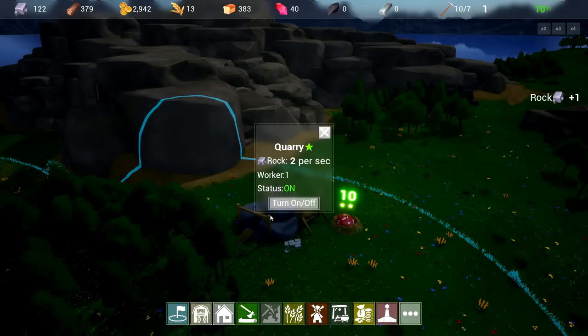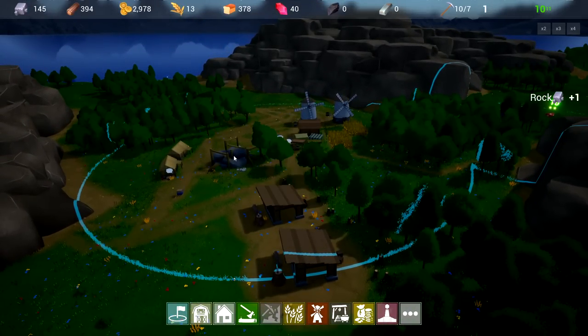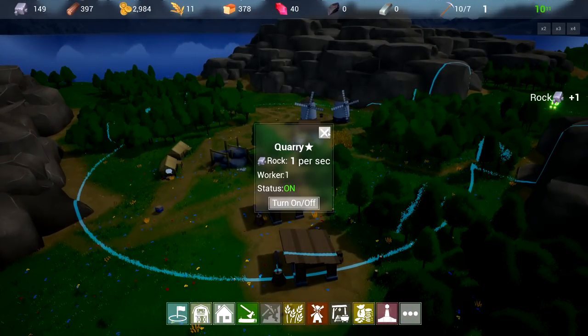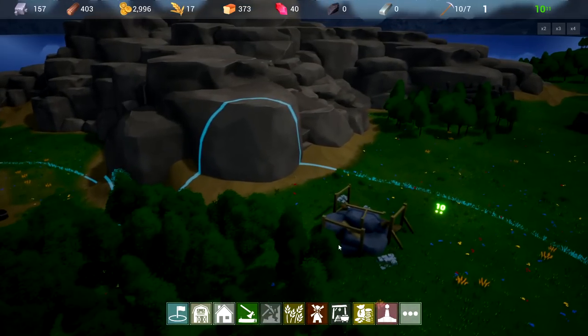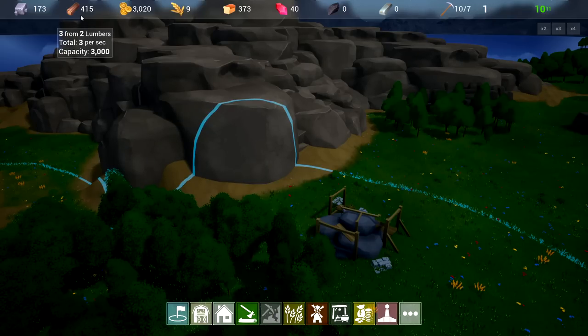It needs to overlap — is that what it is? Okay, so this completely overlaps now, each other. They need a quarry, which means I need to get the exact amount. Come on, give me something good please. Now this one will give me two per second and the other one gives one per second — so I definitely got a better quality quarry on this side, which is great. Now I can actually get a little more bang for my buck. You can see the wood's going up nicely.